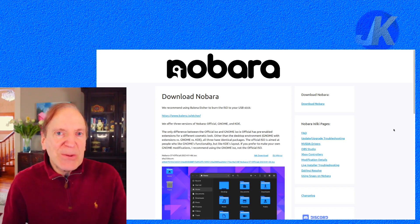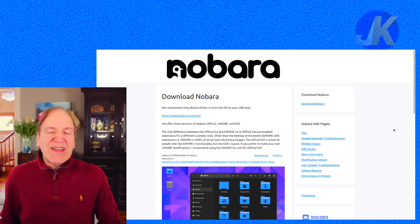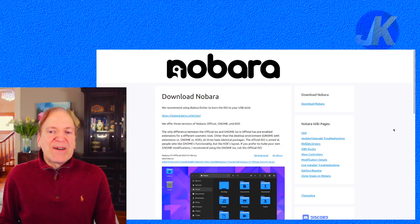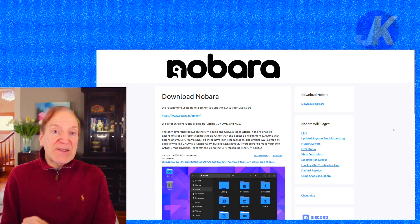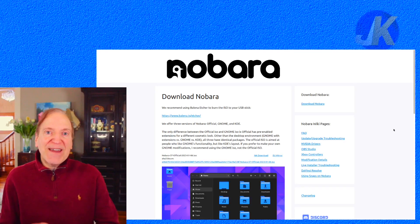Hey everyone, today I'm going to take a look at Nobara 37. Nobara 37 is out as of January 6, 2023, and I'm pretty excited about this. Nobara 37 follows along with Fedora 37 and comes in three different flavors. It's the improved version of Fedora in my opinion, because it's based on Fedora. The official spin is a modified version of GNOME where extensions are installed to make it a lot more civilized than regular GNOME.